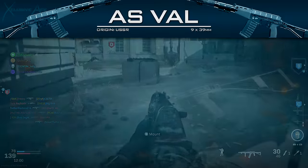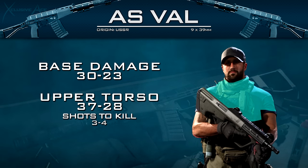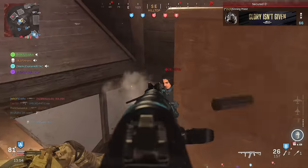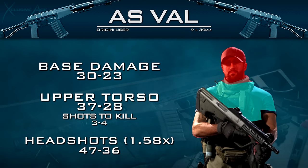First up, let's kick it off with the damage profile. Our base damage profile is 30/23, which means it's a four to five shot kill. However, we do get an upper torso multiplier which takes our upper torso damage to 37/28, meaning up close you can get a three shot kill as long as at least two bullets hit the upper torso. As for headshots, the profile is 47/36 — you can't get a two shot kill even if both hit the head, so headshots are really not that important.